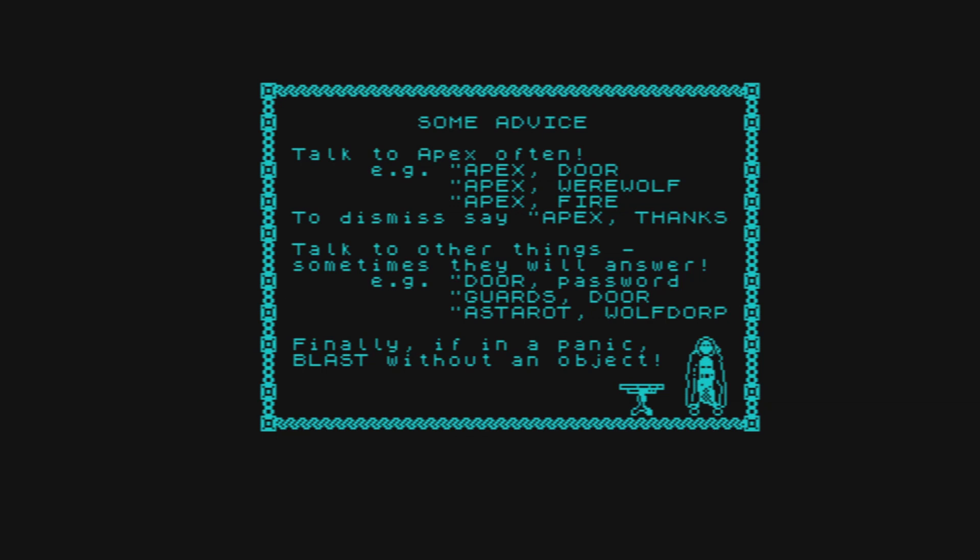You can talk to Apex often, as you can see — Apex door, Apex werewolf, etc. So this is sort of an innovative game that combines text adventure with real-world gameplay. It sort of reminds me of Nightmare, the TV series as well. I don't know why, it just does. So let's start the game.